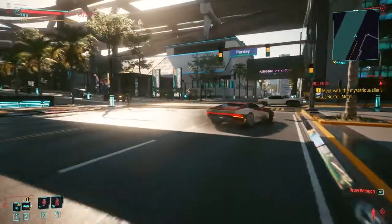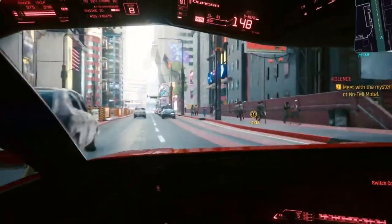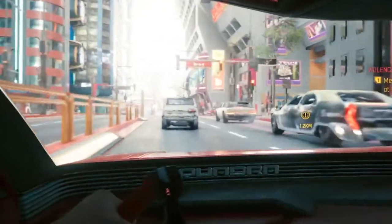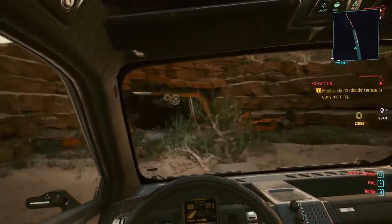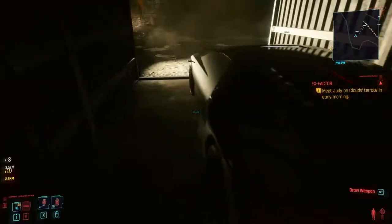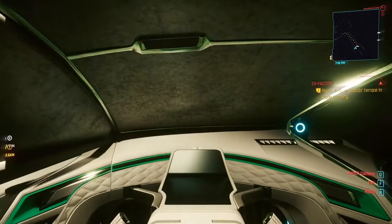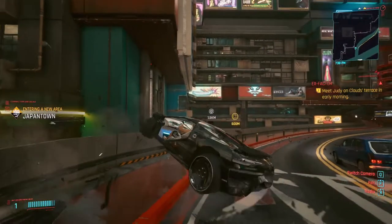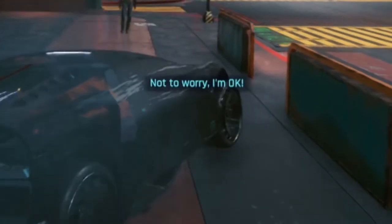Hypercars in-game are much like their real-life counterpart supercars in the way that they drive — fast metal bullets of death whose path of destruction is wielded by whatever sick, demented psycho clutches the cold steering wheel — and you can find them for free in underground desert caves. I found the Rayfield Caliburn during my journey in the Badlands in an abandoned crate underground, and I've been using it to murder innocent civilians with light taps of my bumper. Not to worry, I'm okay.